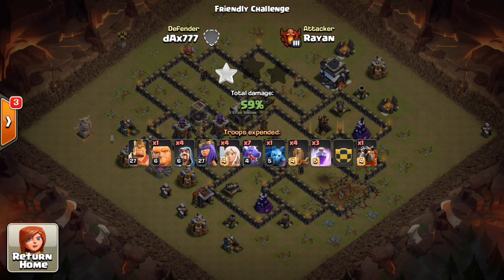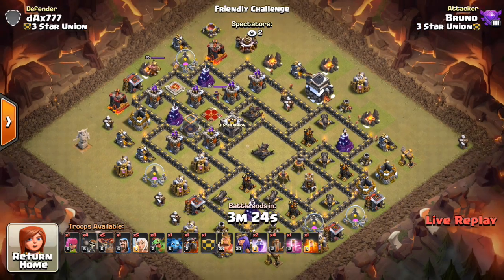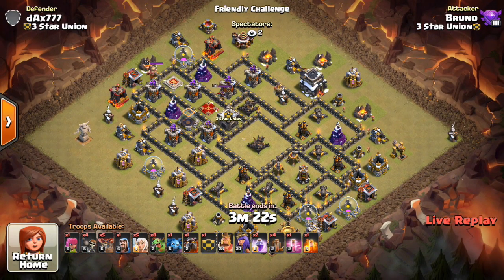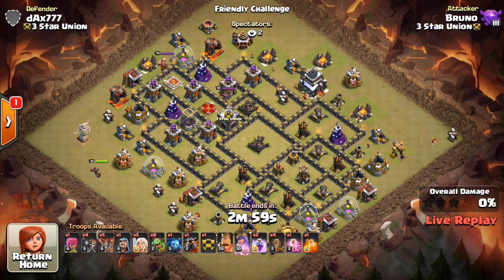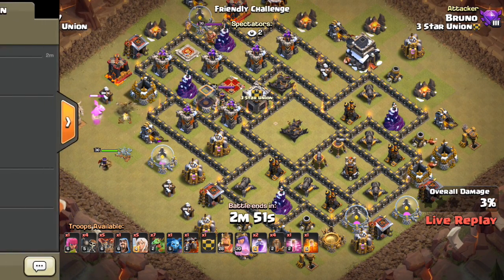One successful attack down. These aren't in any particular order — I wanted to mix them up to show the most important attacks and how it did against each type. So this next one is a baby dragon attack. This is Bruno's first attack. We'll see another attack from him later towards the end of the video, but this is his first try at a baby dragon attack.